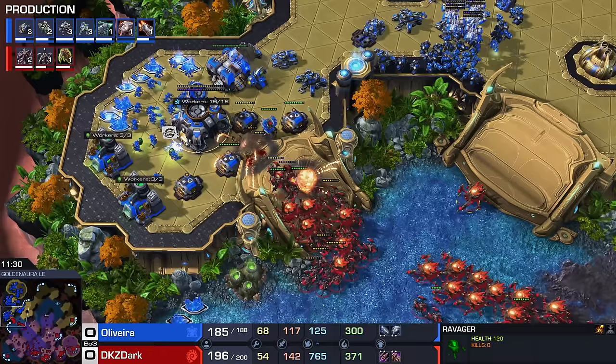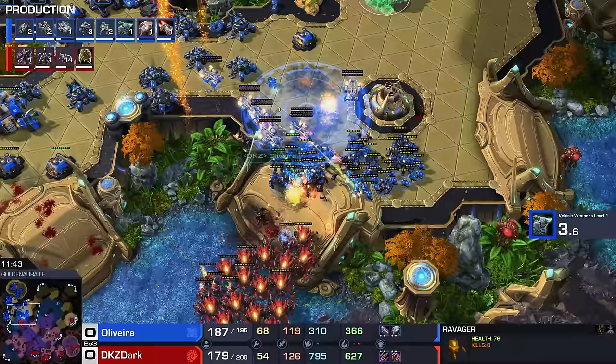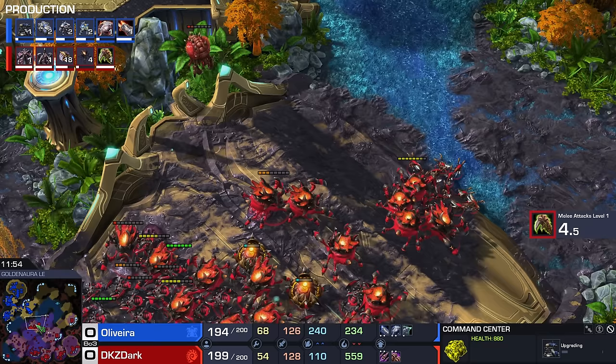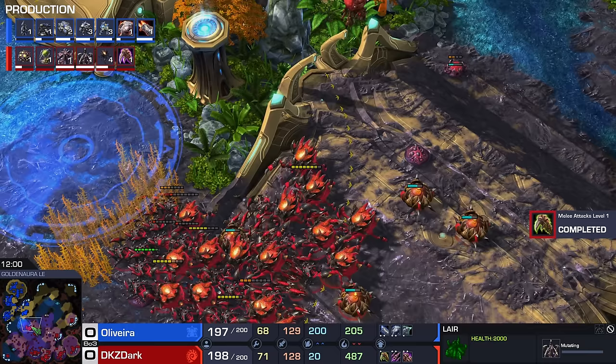Moving forward over here — a Siege Tank goes down. This map is really nice to defend on. Those Siege Tanks are having a grand old time — there's no way, Dark, that's going to happen. Now suddenly the fourth Command Center is going to land, a Planetary Fortress can be built. I think we should go into a couple of Ghosts as well. Dark finishes up the Hive in just a couple of seconds — we see a Baneling Nest, plus two melee. He fired up a ton of additional workers but is still sitting at only 71.